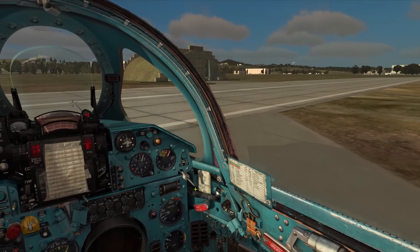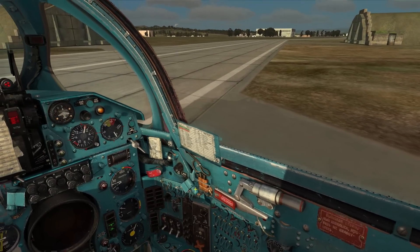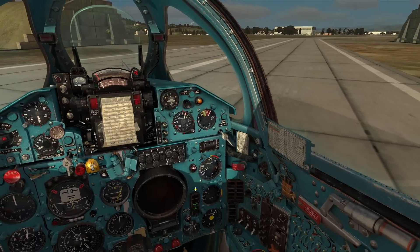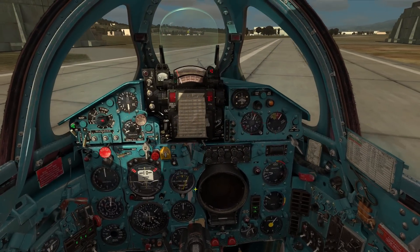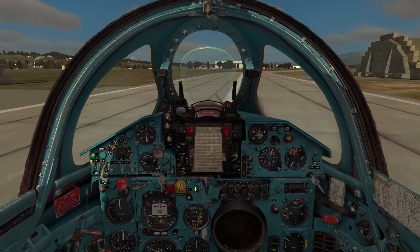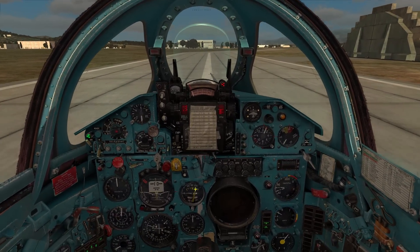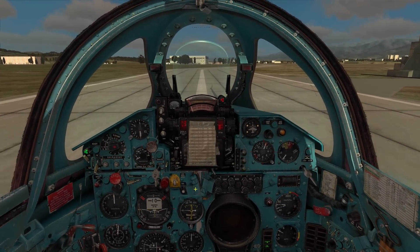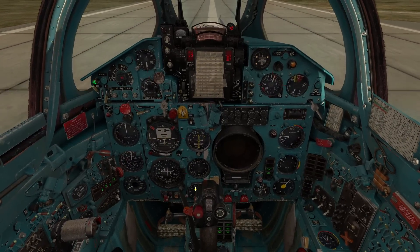As I mentioned before on my MiG-21 review, I did have to deal with differential braking in a plane called the Grubin Tiger. But this is not differential braking — that was my mistake. What this is, if I had to guess, is that when you apply the brakes you're also sending hydraulic fluid to the nose wheel steering. That's my guess. The MiG-15 also works the same way, so just something to keep in mind.